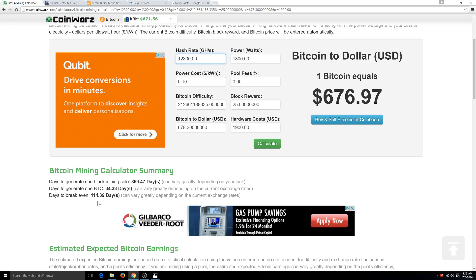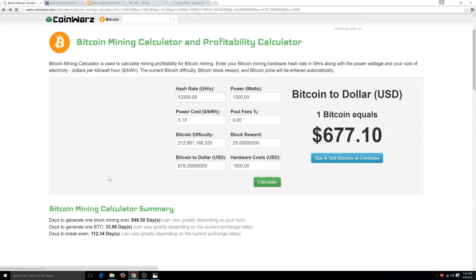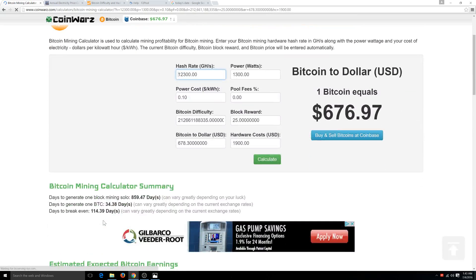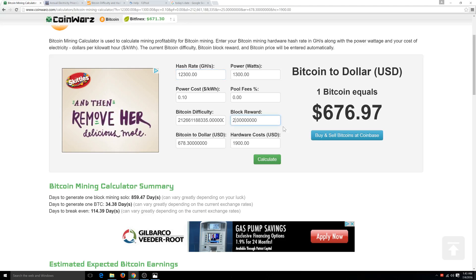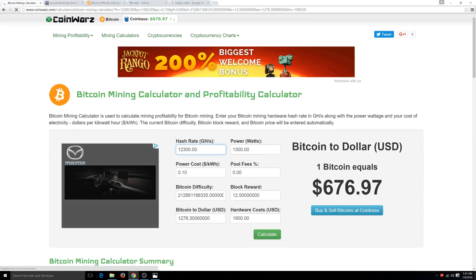The difficulty changed it a little bit — it's definitely down. So it added about two extra days by adding the new difficulty, going from 112 to 114 days to break even. Now remember, that's going to happen every two weeks. This dollar amount should also go up when the halving happens. Let's just say this goes to twice as much — $1,200 — which in reality it should be able to do even with that happening.